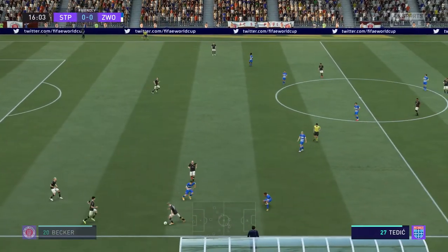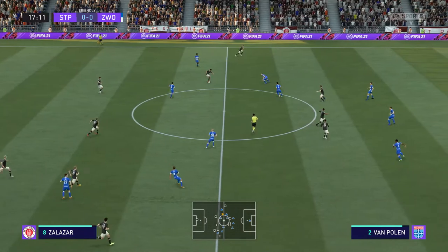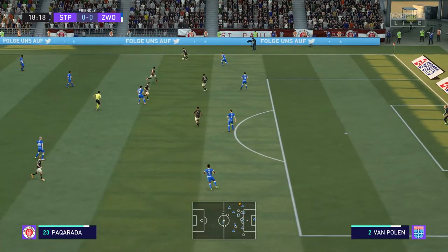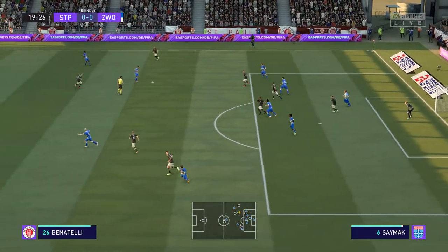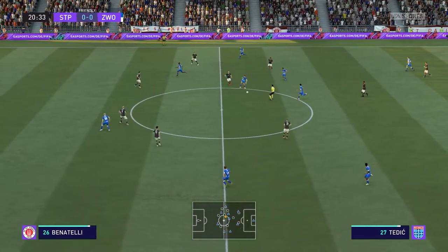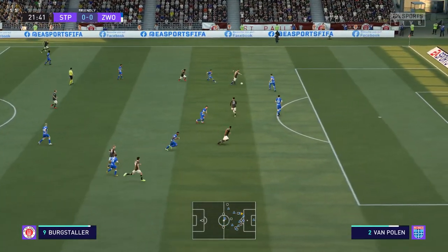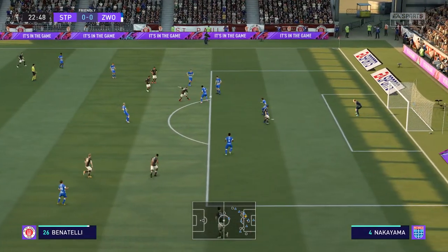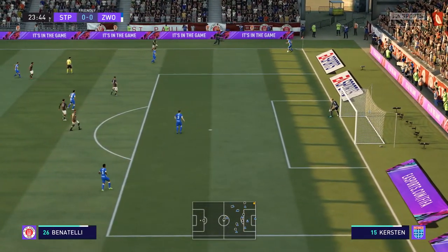Over the touchline for a throw-in. T-Rice. Benatelli has it. Lawrence. Layout Paccarada. Now, let's see what they can do here. Still pushing for that goal that would see them forge ahead, and the challenge holds them in their tracks. And very deftly cut out. Dangerous looking attack. Excellent block.